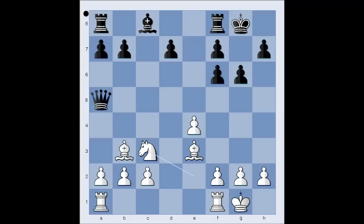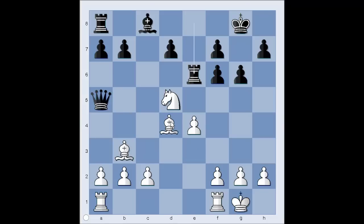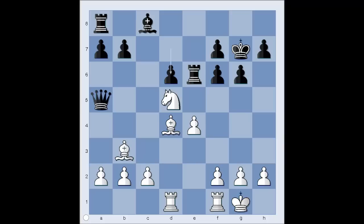Knight to c3 — the knight is going to d5. Rook to e8. Knight to d5, attacking the pawn on f6. Rook to e6. Bishop to d4, pressure is on the pawn. King to g7. Rook from e8 to d1. Then d6. Rook to d3 — the rook lift, planning rook to f3, attacking the pawn on f6.